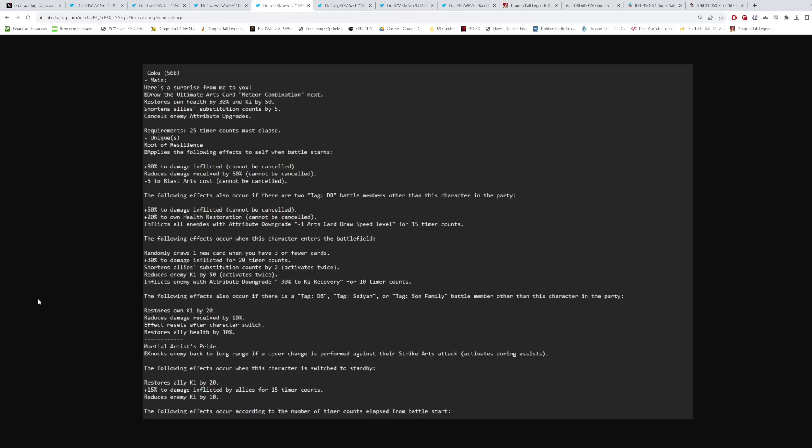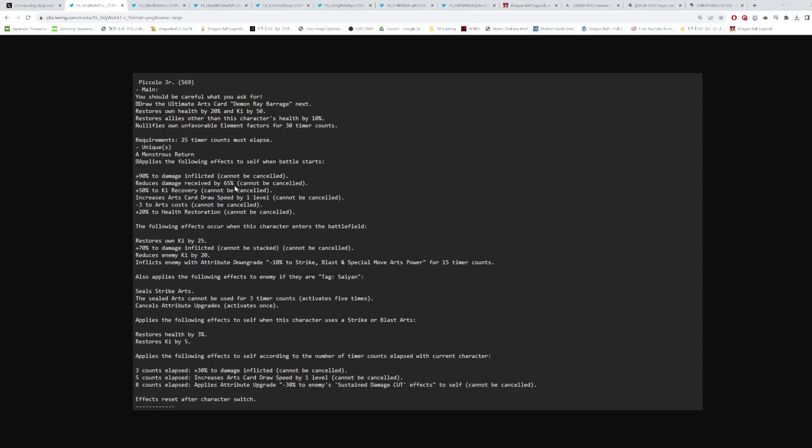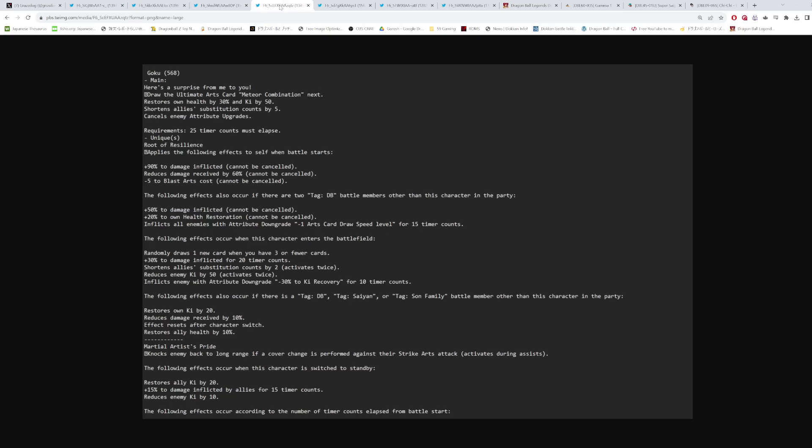His first unique ability, 'Roots of Resilience,' applies when battle starts: 90% damage inflicted, reduces damage received by 60%. When we're at 60%, that's just not good enough — I need at least 70 here. Minus 5 to blast arts cost. Following effects also occur if there are two Dragon Ball tag battle members other than this character, incentivizing a full Dragon Ball team.